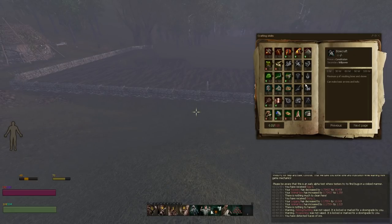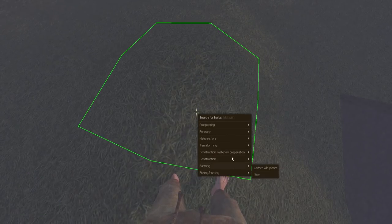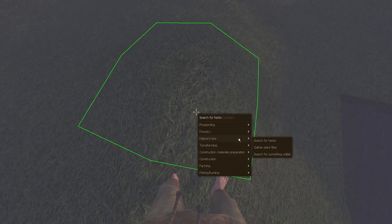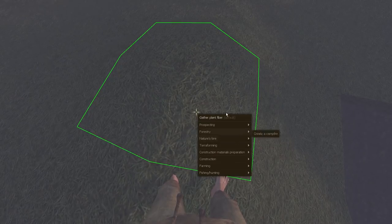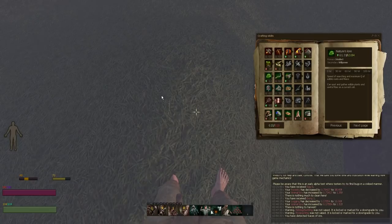The next skill is Bowcraft — you want to make arrows or bolts, as that's once again the most bang for your buck and the cheapest way to raise your skill. Warfare Engineer and Siegecraft aren't in the game. For Nature's Lore, do the same thing as with the trees except face down and gather plant fibres — you're going to need lots of plant fibres, so just spam that.